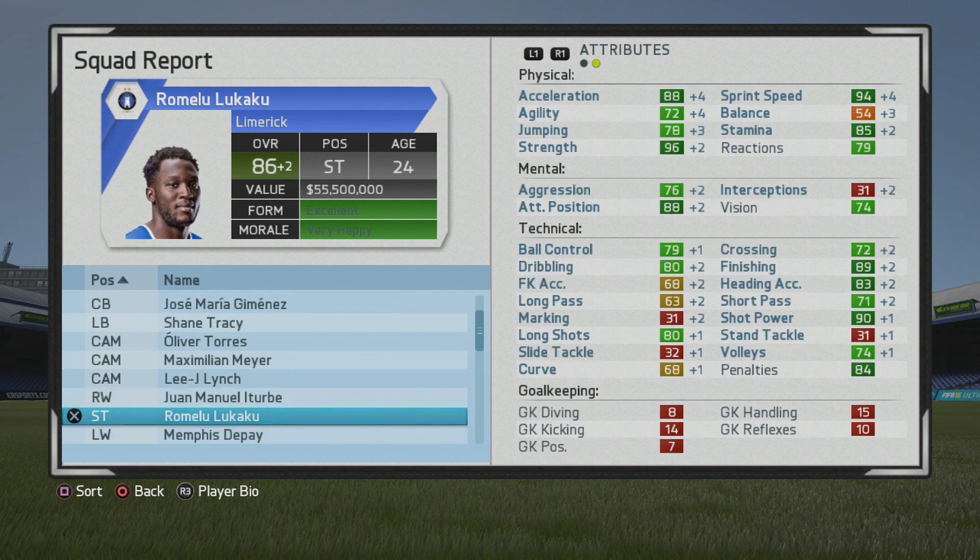Higher jumping and stamina are great to see as he eventually reaches 86 overall at age 24, end of year 3. The sprint speed, the pace, all the strength — all the physical stats continue to grow in general — and he continues to be an even better finisher.